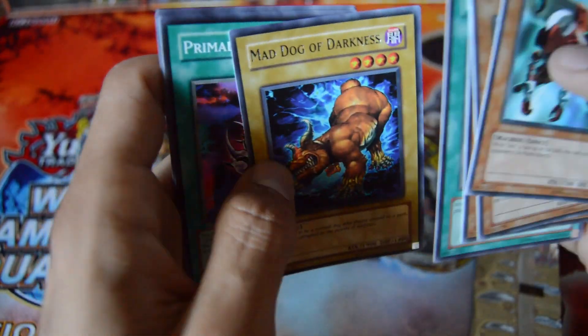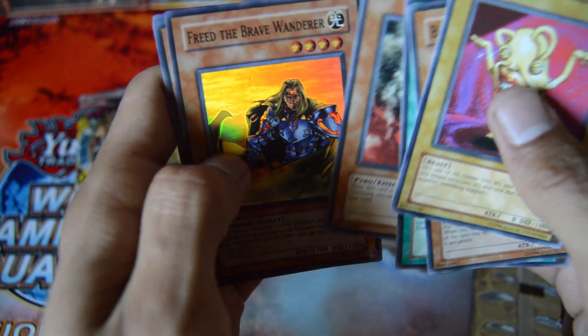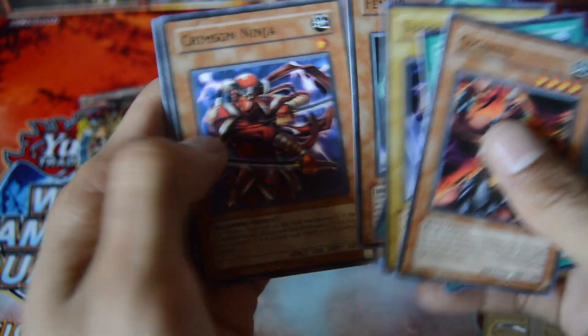Another Common Primal Seed. A drama Yellow, a Super Rare Freed the Brave Wanderer, Ultra Evolution Pill for a Rare.